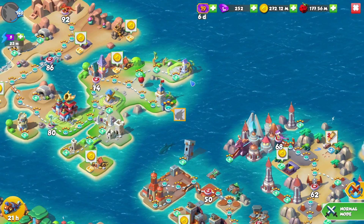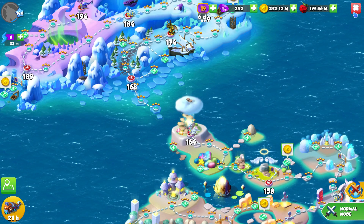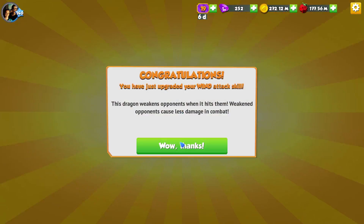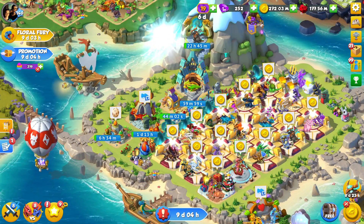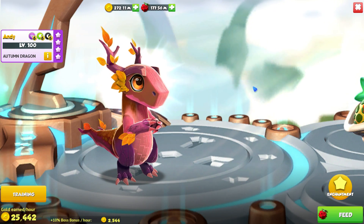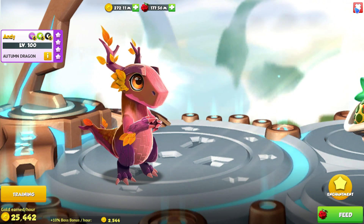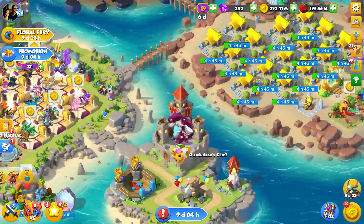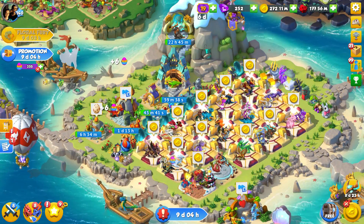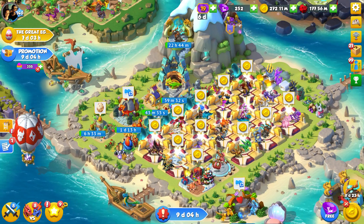Legendaries are just so good. I remember we were around level 60 with our epics and the map fights were just so difficult. But as soon as we swapped out to legendaries, everything just became a piece of cake. Unfortunately, epics are just not good enough in the late game. You wouldn't want to be doing Elite League arena fights with bad epics or commons, because you will just get slaughtered.